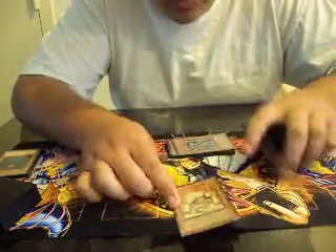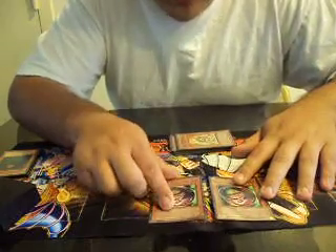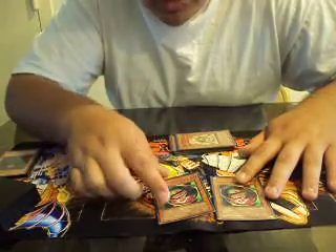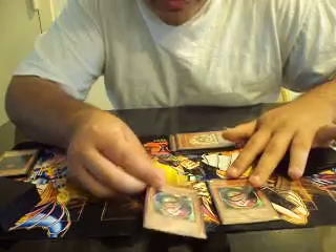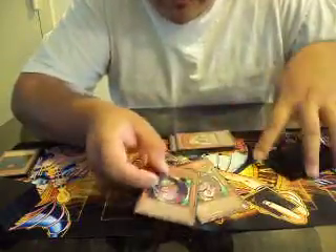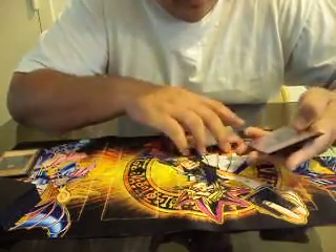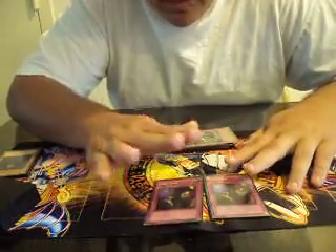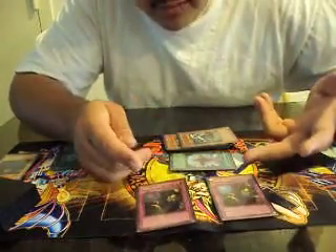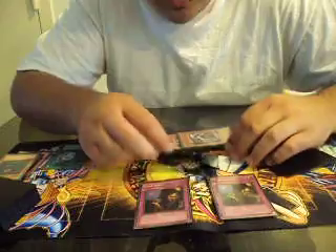One Thunder King, one Kycoo the Ghost Destroyer. The MVP of the side deck is Morphing Jar #2 — if I'm playing against a deck that explodes, I already have three Fossil Dynas to answer that, plus double Morphing Jar #2, so the chances of escaping an explosion with Stardust on the field are handled. Another King Tiger Wanghu and another Bottomless Trap Hole, which works amazingly with Dimensional Fissure — especially against Gravekeepers, Machinas, and Gladiator Beasts. It just screws them over.